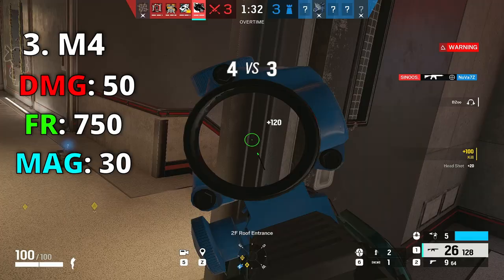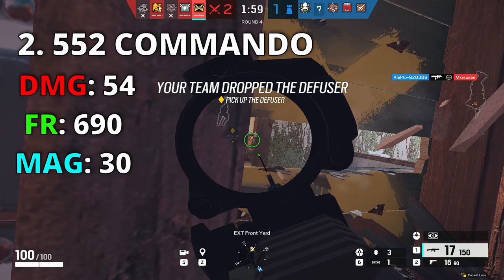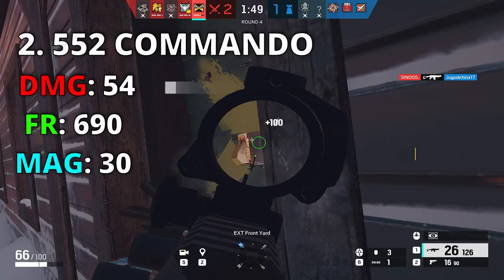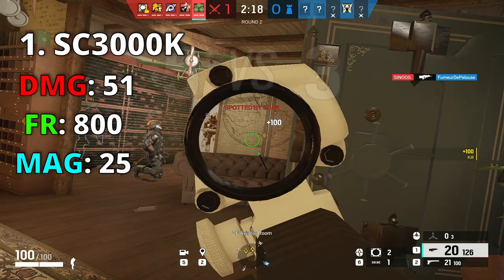Number 3 is Maverick's M4 — with extended barrel and no recoil you get 50 damage and 750 fire rate, which is higher than Zofia, Iana, and Capitão's AR, so you shoot fast with really high damage. Number 2 is IQ's Commando — with extended barrel you get 54 damage and 690 fire rate. If you miss your shots this gun takes care of everything. IQ's Commando and Capitão's PARA have the highest damage in ARs and their low fire rate doesn't make them bad.